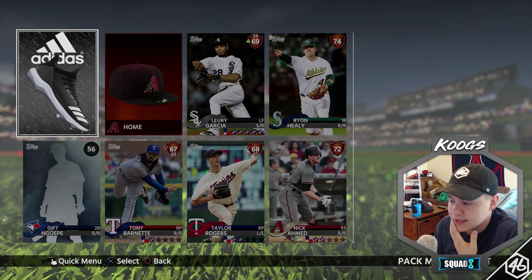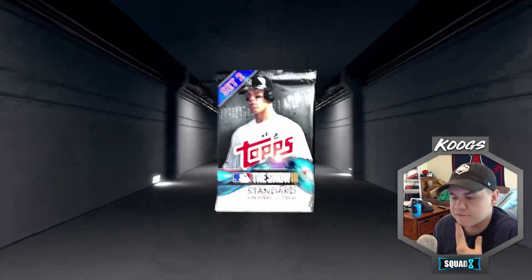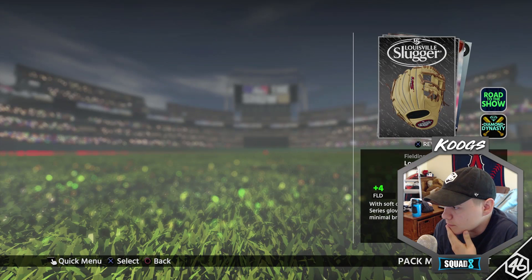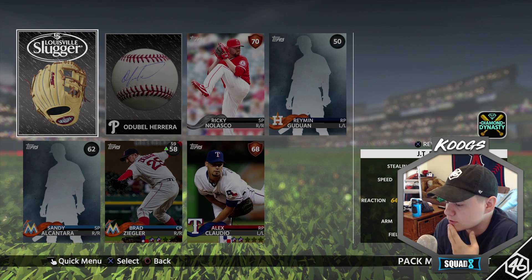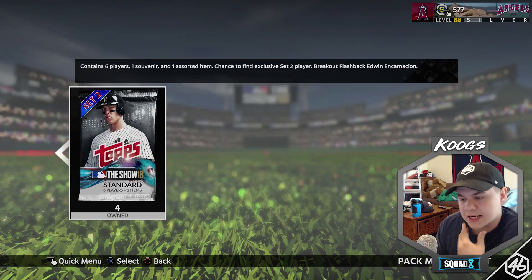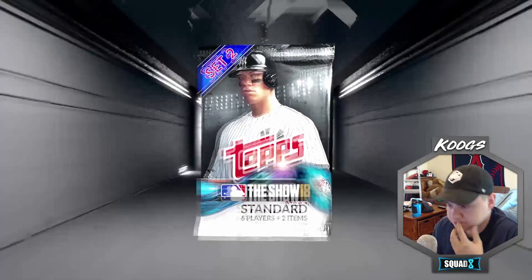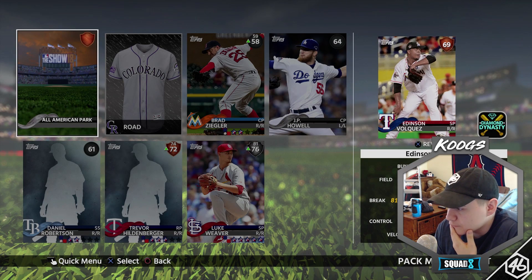Louie Garcia, Ryan Healy, Tony Barnett, Taylor Rogers, and Nick Ahmed. Alright, five packs remaining — come on baby. Ricky Nolasco, Ziegler, Alex Claudio. Still nothing man, you just gotta take what you can get at this point. No golds yet — hopefully there might be one hiding in there. Another silver: Luke Weaver. He's a starting pitcher though, so it doesn't really help us that much.